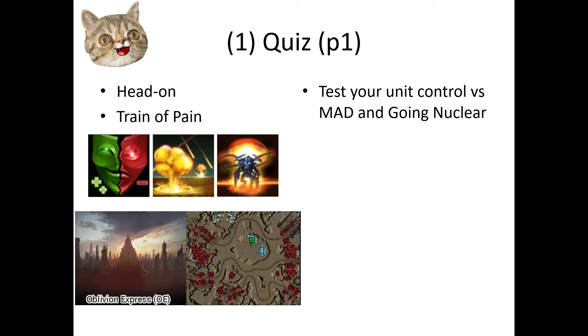P1 is a different ballgame. P1's tests are arguably easier because P3 is generally used for stuff that's actually hard. But anyway, here they are. The quiz is Train of Pain — you will need good unit control against exploding hybrids and Going Nuclear. You also don't want to A-move yourself to death. And no Bio-Launchers here, unfortunately.